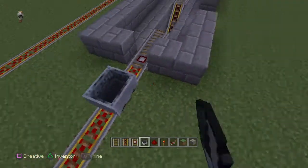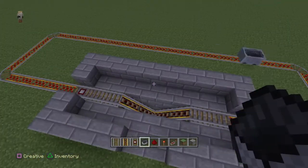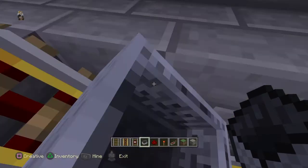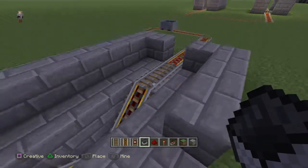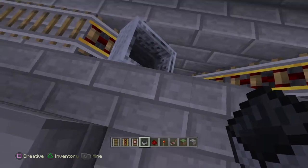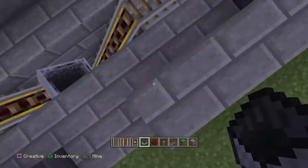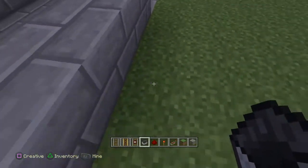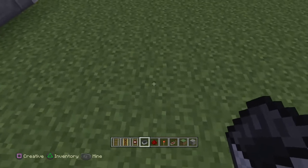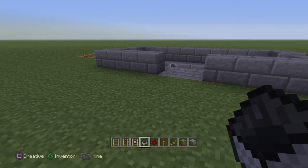Now let's test it. Place the minecart here, send it in — there we go — and it comes back. You can hop in, it goes, and you're back. Getting out is really easy. You can also extend the timing by adding more redstone repeaters — up to three more — if you need more time to get in the minecart.